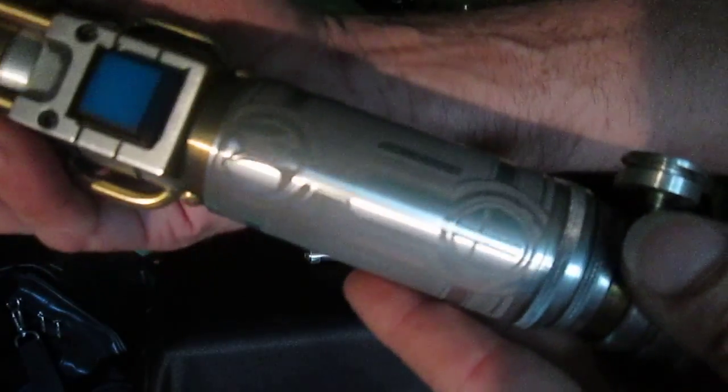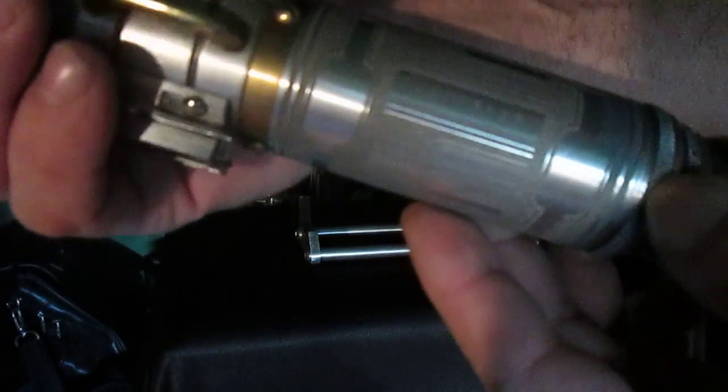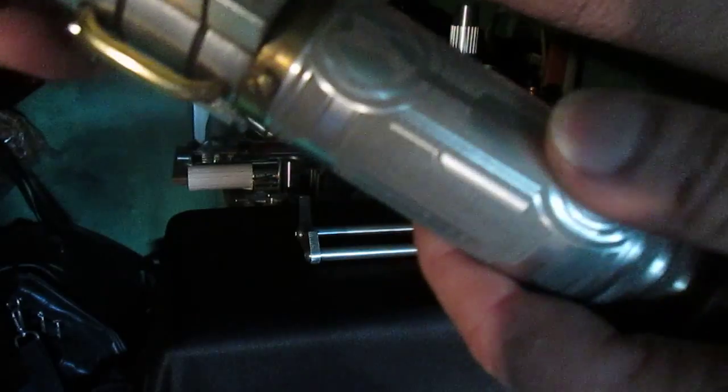Big shout out to Arkham — he did a beautiful job etching this with Yarnala's personal symbol, different parts of the Republic, Aurebesh. It does look cool, and there's a brass one that matches it as well.